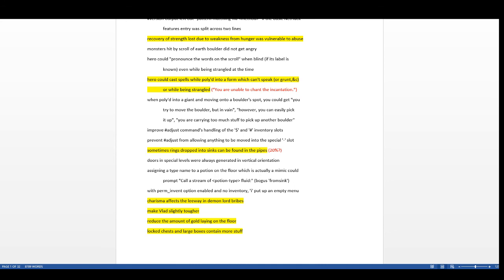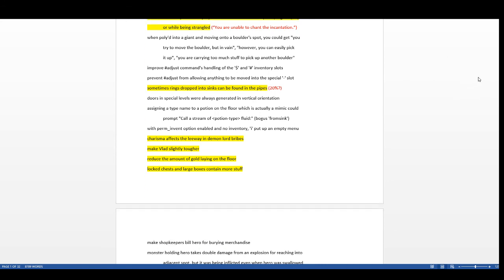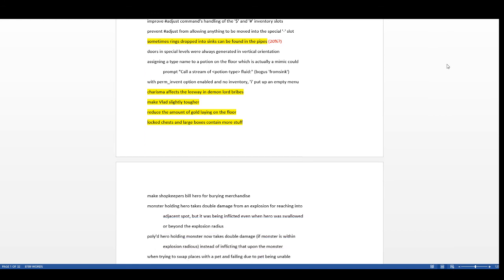Sometimes rings dropped into sinks can now be found in the pipes — there's about a 20% chance the ring survives and you can dig it up from under the sink. Charisma now affects the leeway in demon lord bribes. I didn't dig deep into this, but your charisma affects what bribes demon lords will accept from you.